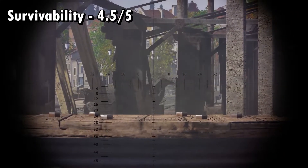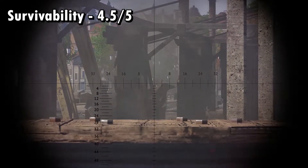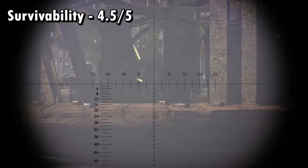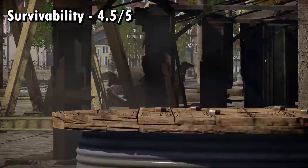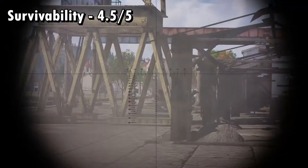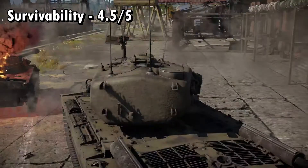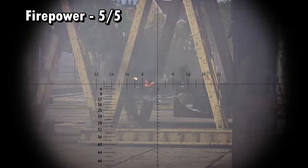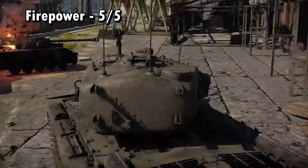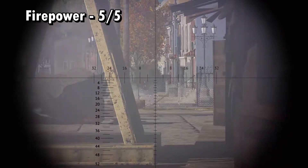The score that I give to survivability is also a 4.5 out of 5. This tank is massive with lots of space for the crew — you can take 2, 3, sometimes even 4 shots before you get sent back to the garage. The rough part is, every time you lose a crew member your reload gets slower and slower from the already slow 13 seconds. Speaking of reloading, I gave firepower a 5.5 out of 5. The gun handling on this thing is not half bad, but the round the T29 gets is what carries this score.